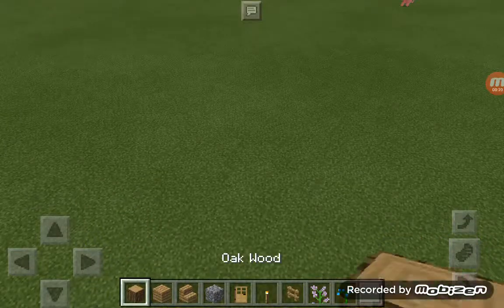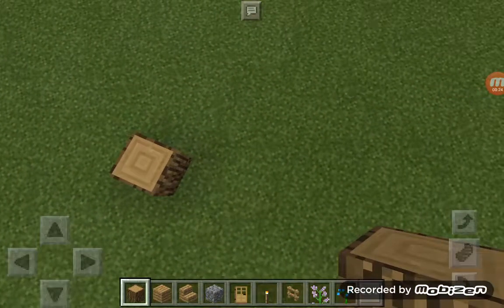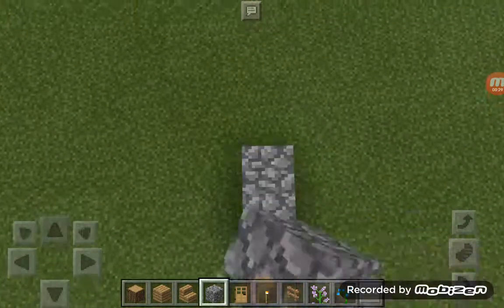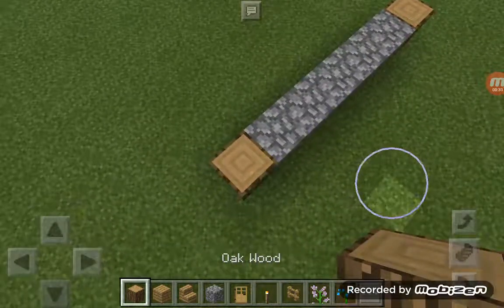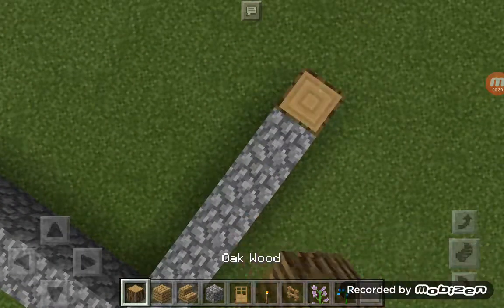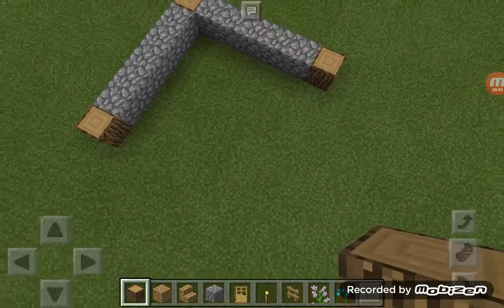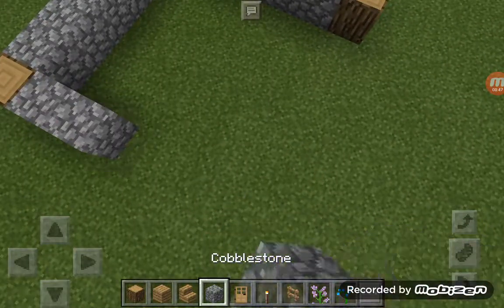Let's get right to it. First, what you're going to do is get a brick like that and then do a five-gap difference — you can just put it in with any material. So yeah, and then that goes there.